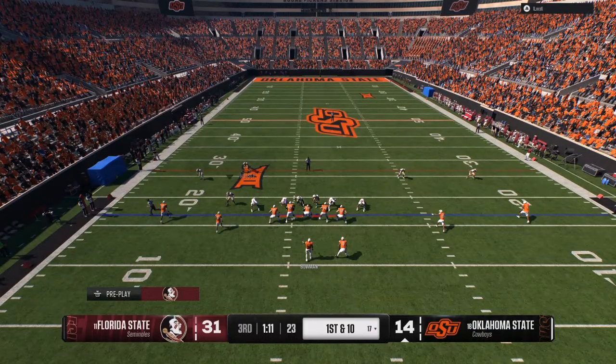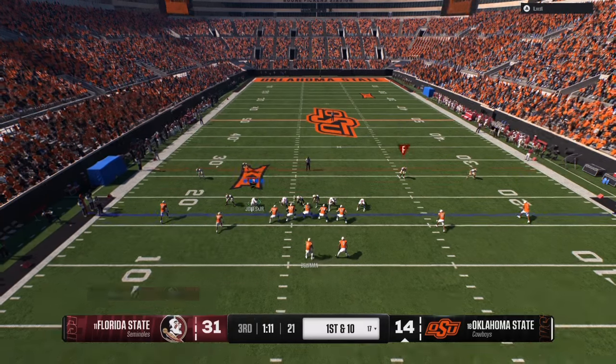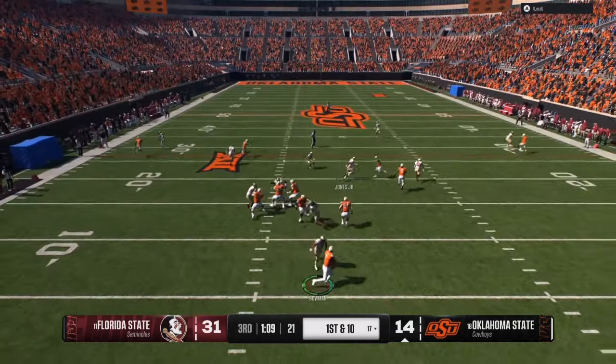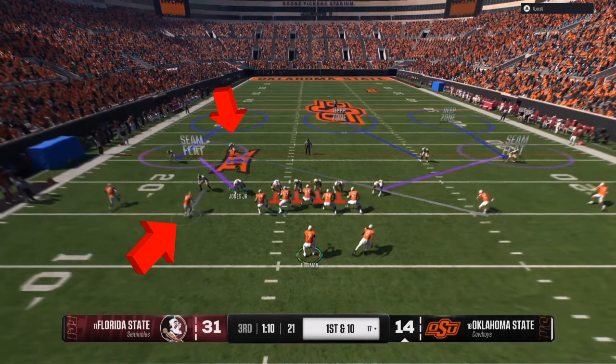Know the pros and the cons of every defense you are using — cover two, cover three, man coverage, cover four, it doesn't matter. Using this example, we're going to man up that inside guy on the left, then cross man our safety on the left to his X icon on the right. We're going to generate pressure; I have the best blitzes for guaranteed pressure.